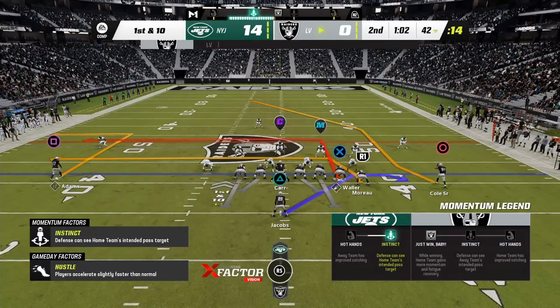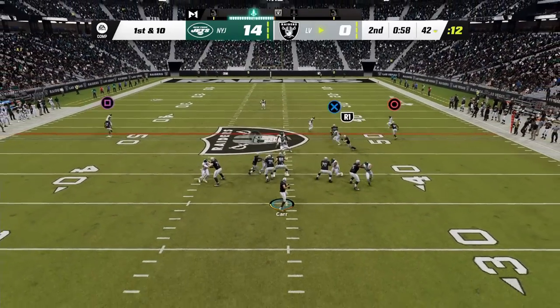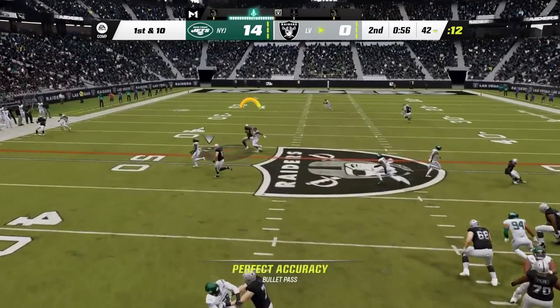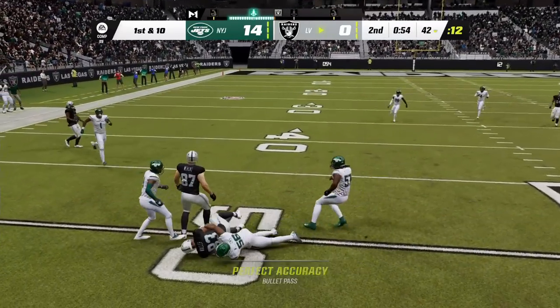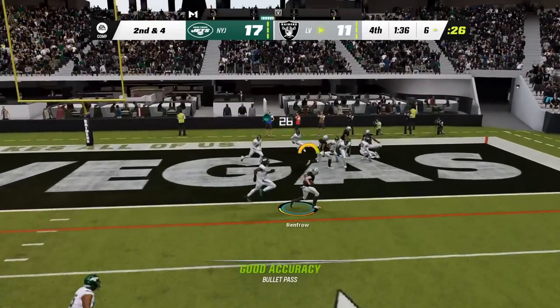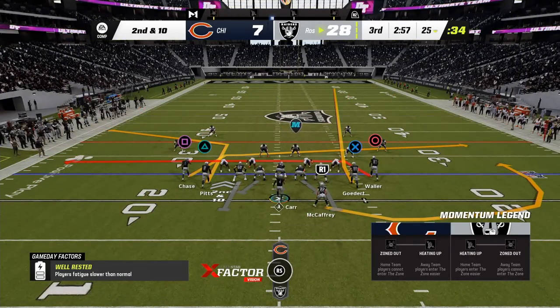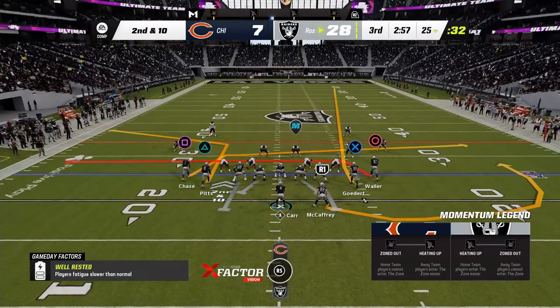Basically, the idea is with skill-based passing you have tighter control of ball placement, which is really clutch when it comes to specific scenarios like leading your receiver, throwing in a tight window low and away from the cornerback, or if you have a size mismatch like Kyle Pitts or Travis Kelce, tossing one high and out of reach from the defender.